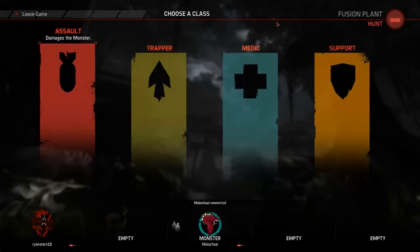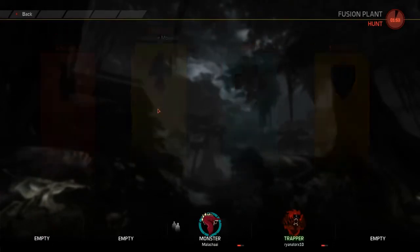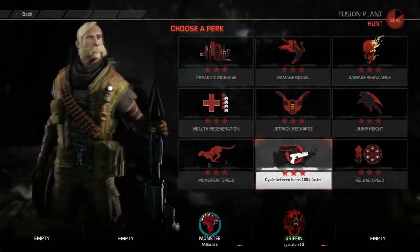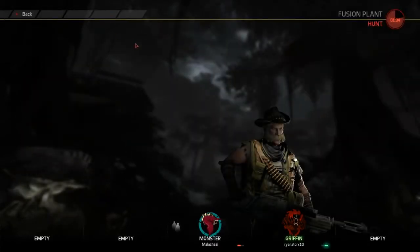Okay, Goliath selected. I'm going to be playing as the Trapper — going with Griffin. I selected rock throw and the fire breathing thing. There's fire breath, rock throw, charge, and ground slam. I chose ground slam; charge will come later. The graphics are really awesome — this is the only game I've ever had on the lowest settings that still looks phenomenal.